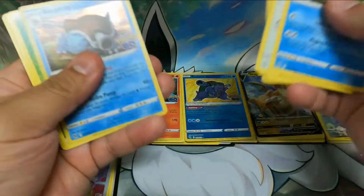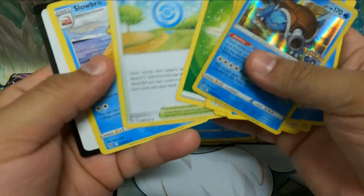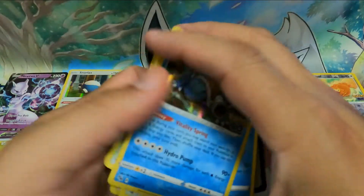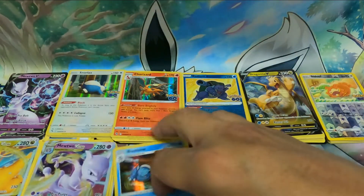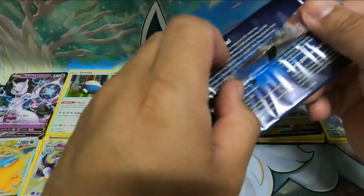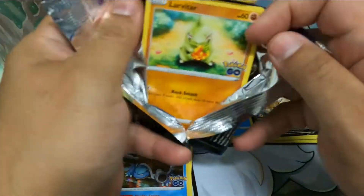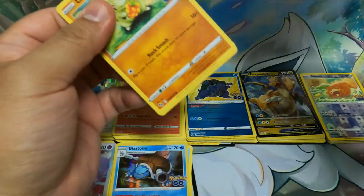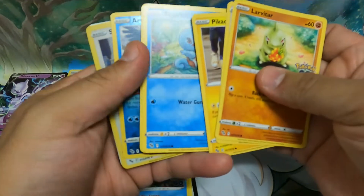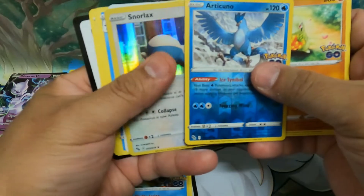I thought I had another ditto there — Blastoise now. Online code. Online code. Articuno and Snorlax.